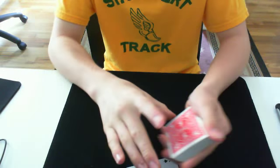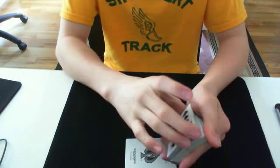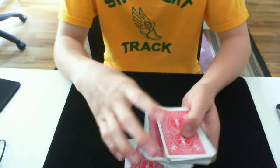And you say, okay, the Ace of Spades — or whatever they choose. And then you dribble down, dribble down a little further, first upside down card right there, put it down, put these cards on the bottom.